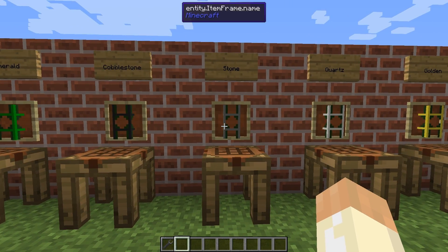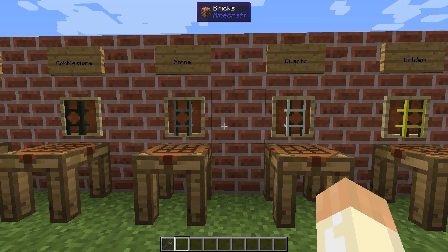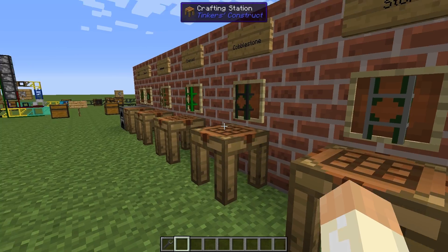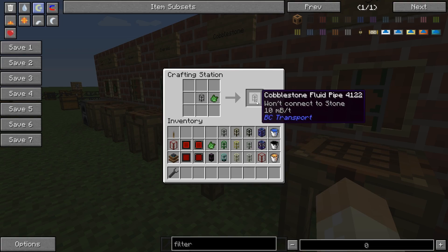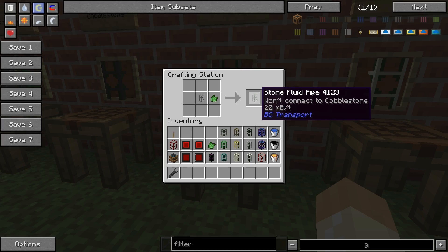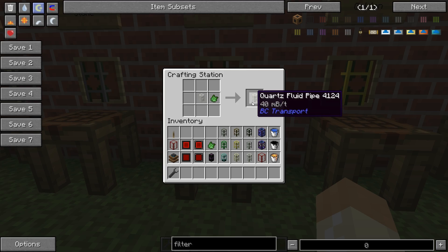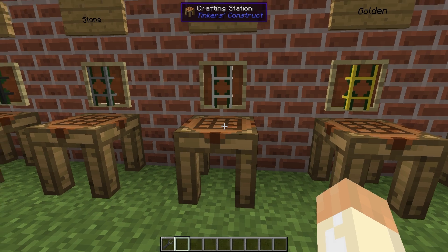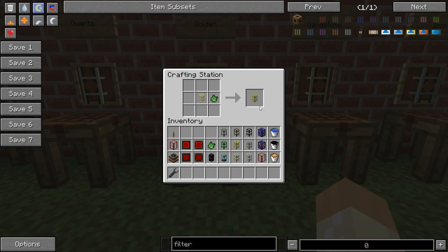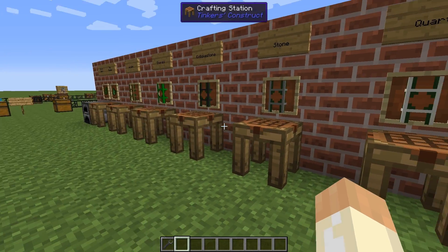Next up we have three - actually four - very similar pipes because they work in the same way as the normal ones do. We have the cobblestone one with one connector stone and 10 millibuckets, and the stone one won't connect to cobblestone - it's also slightly faster. This is the same thing as with items. Then we have the quartz pipe, it's doubled in speed compared to the stone one, and the golden one is 80 millibuckets per tick - also double compared to the quartz - and they will connect with anything.